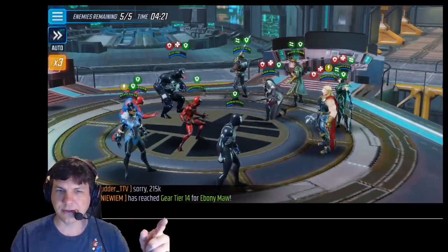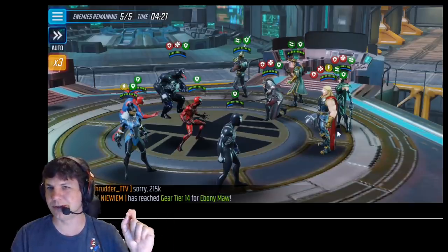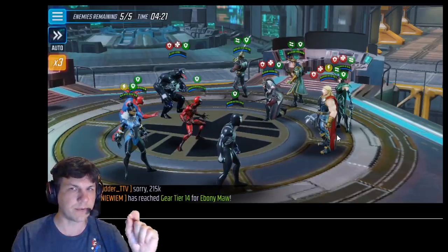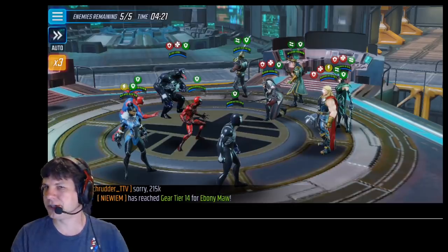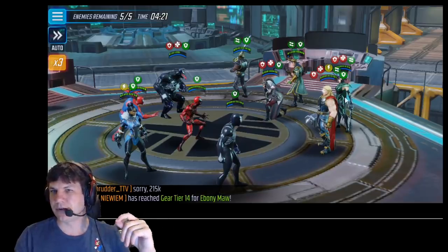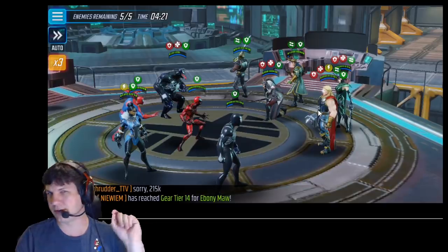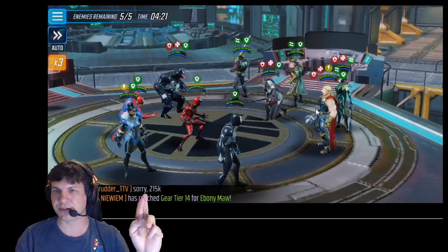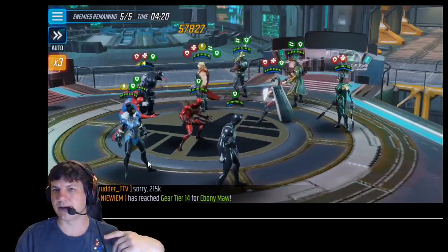The next thing I do is put heal block on Hela and I also happen to get it on Thor, which is really, really important because those are the two top priorities. It's really hard to kill Loki because he's going to stealth before you can kill him — you're generally not going to one-shot him unless you get rid of his defense up, and usually he's going to stealth by then anyway. So what I really like to do is get that heal block on both Hela and Thor if they're within a spot of each other.